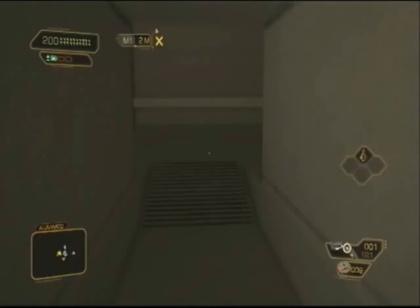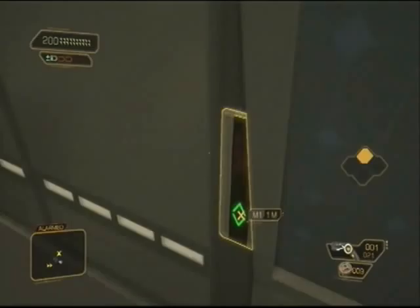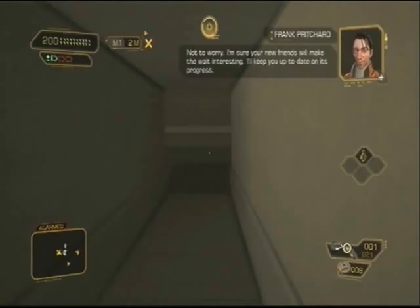Go to the left and hide behind the pole to see where the guard is, then go straight into here. We're going to need the full 7 seconds of the cloak bar, so I'm just going to wait for it to recharge.